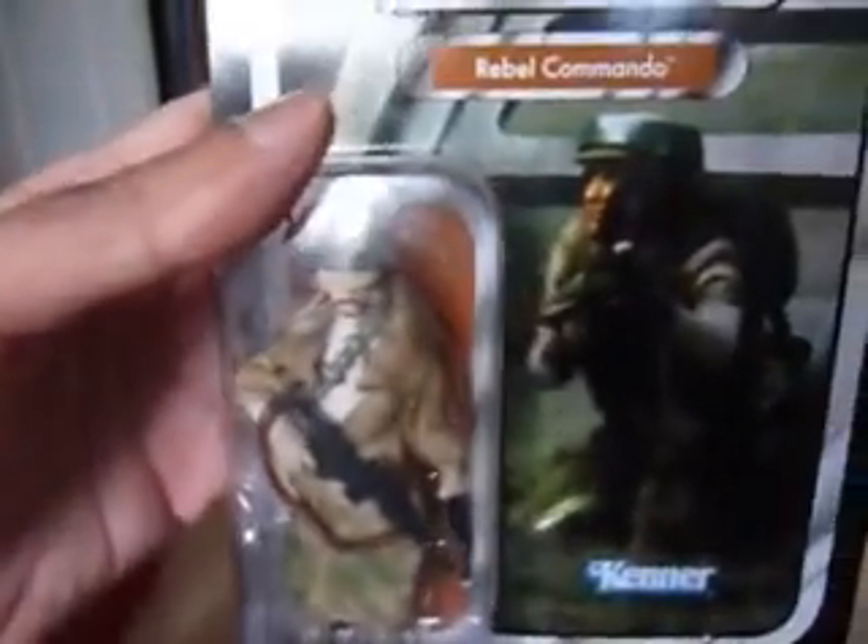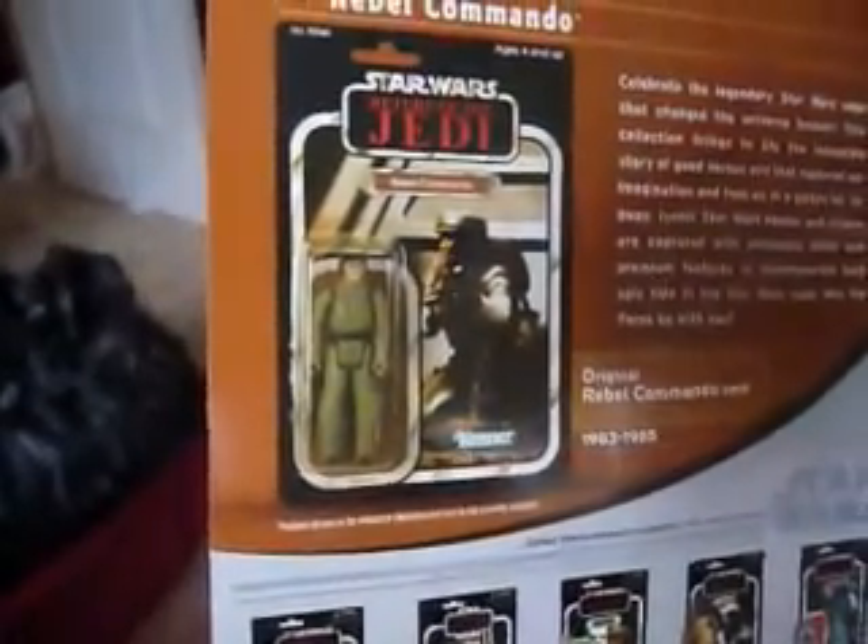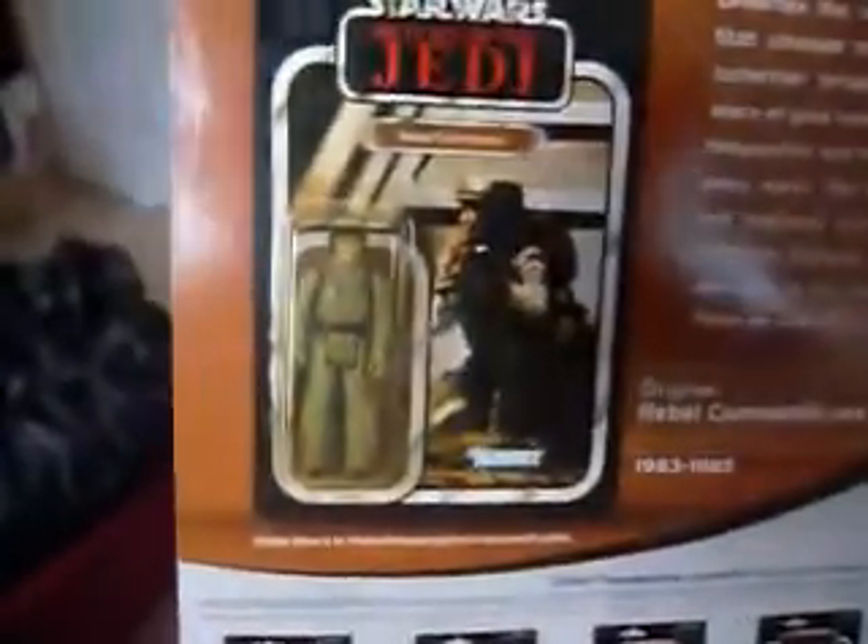He comes with a removable hat with a bald head and goatee beard, which isn't what that guy has in the picture. He has a camouflage jacket very similar to the Han trench coat from 2006 or 2007. It comes with a rifle very similar to the one that came with the original vintage figure, and a pistol and a little backpack packed underneath the boots. The figure is nicely weathered and looks really nicely detailed. And the card looks pretty nice and glossy.